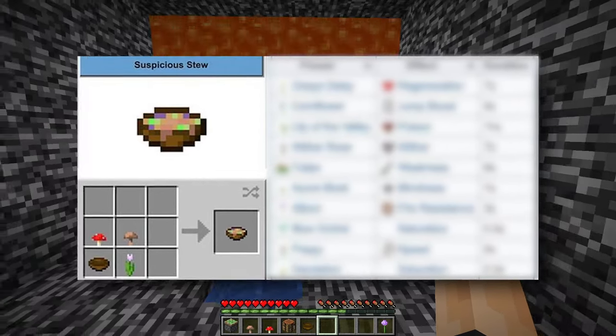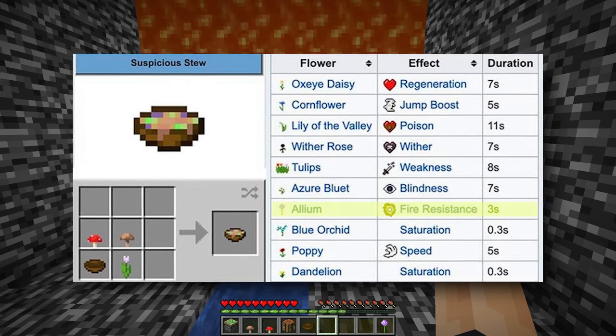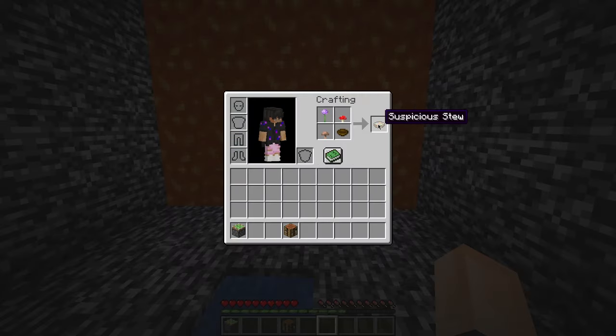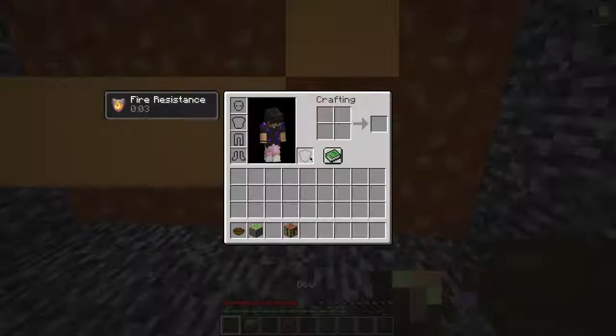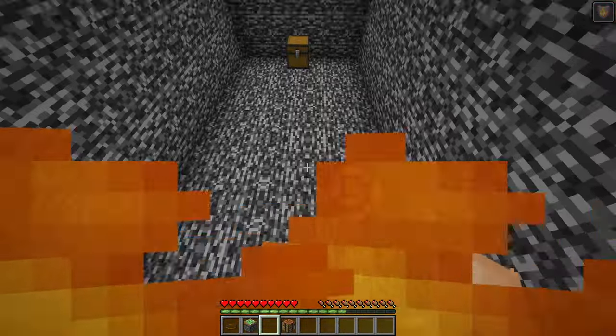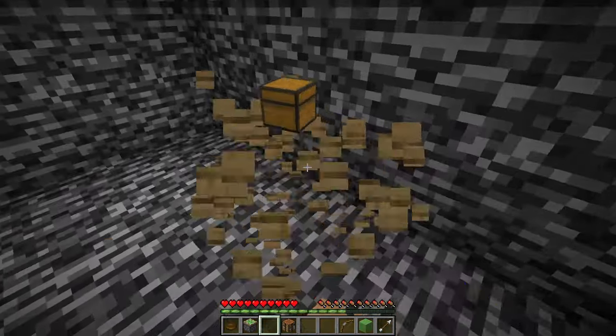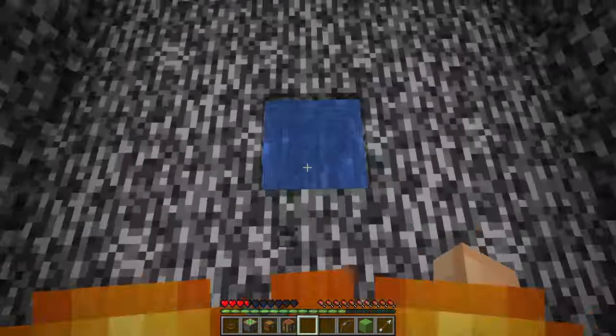I remembered that you can craft a suspicious stew with a mushroom, bowl, and a flower. I searched up which potion effect my specific flower would give and found it gives fire resistance, but only for 3 seconds. I crafted it, immediately drank the soup, and went straight through the lava. On the other side, there was a chest with a bow, a slime block, and an arrow. I grabbed everything, broke the chest, and jumped back through the lava to escape.